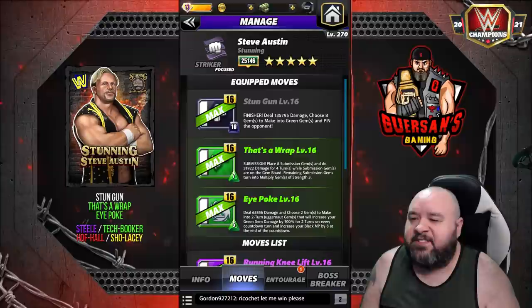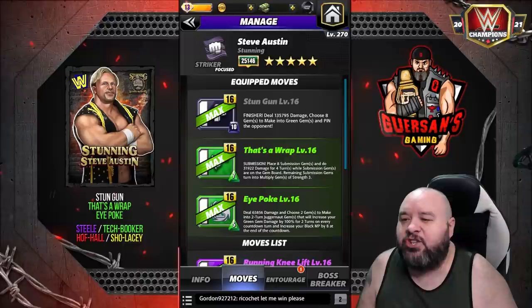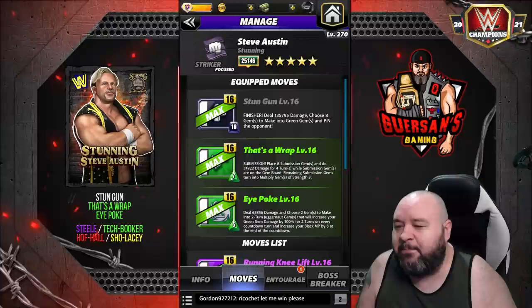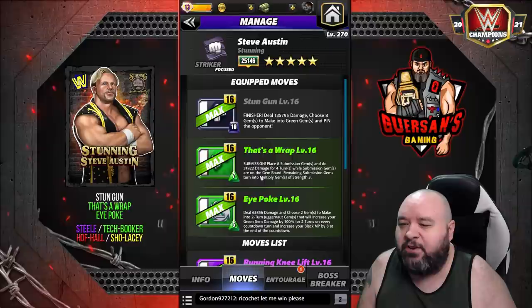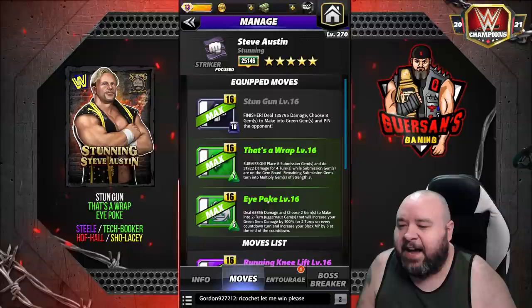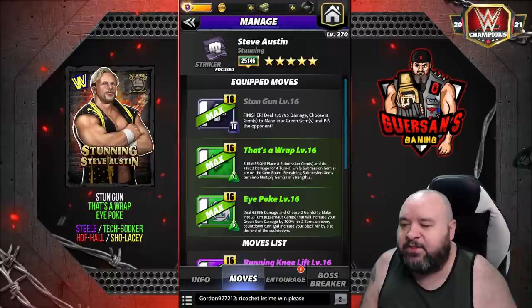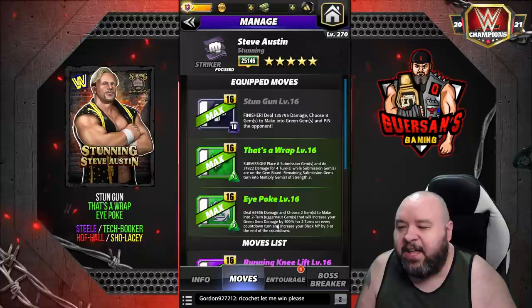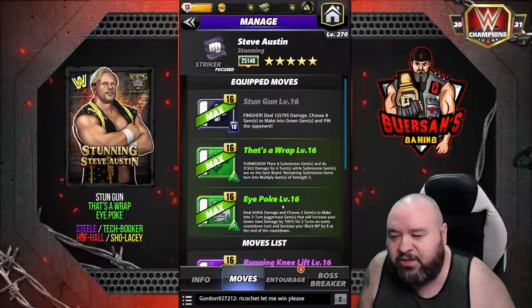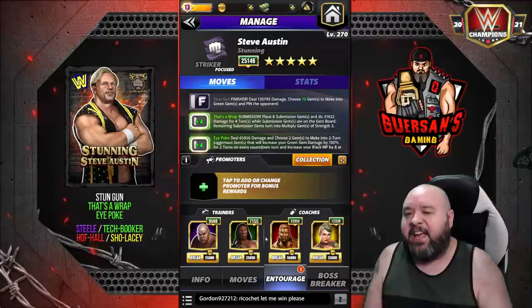He has links with WCW and New Gen, and no gear. The first move set: the Stun Gun, a 10 MP black move finisher, deals 135.8K damage - choose 8 gems to make into green gems and pin the opponent. That's a Wrap, a 7 MP green move submission - place 8 sub gems and do 31.9K damage for 4 turns while submission gems are on the board; remaining sub gems turn into multiply gems of strength 3. The Eye Poke, a 5 MP green move, deals 65.8K damage and chooses 2 gems to make into 2-turn juggernaut gems that increase green gem damage by 100% on every countdown turn.